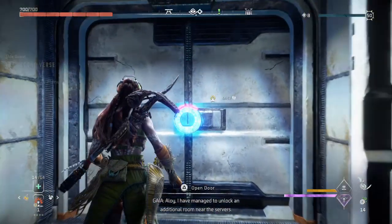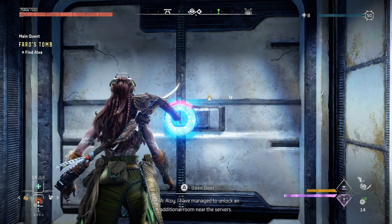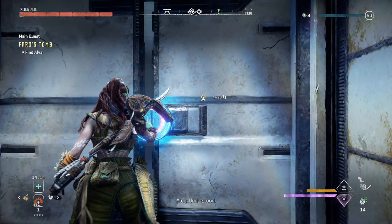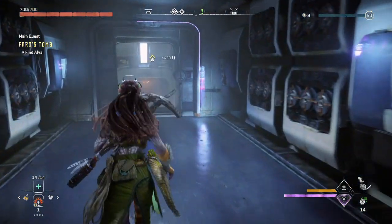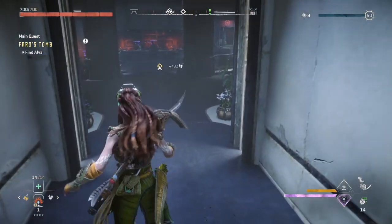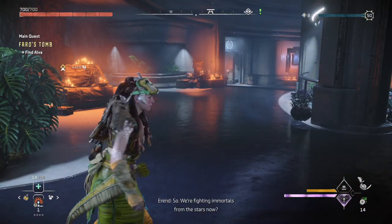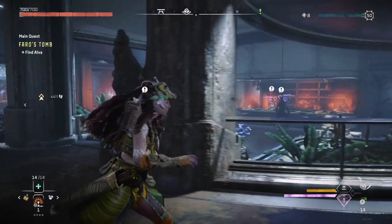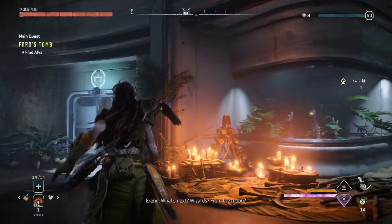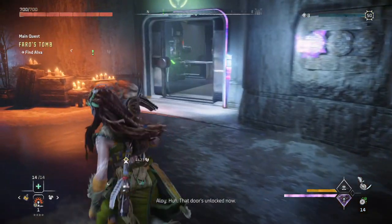Gaia has managed to unlock an additional room near the servers. Let's go look what's in there. I don't know where that's at - she always talks about unlocking a new door but then you don't know where it is. Fighting immortals from the stars now. Let's see - this must be near the servers. What door is unlocked now?